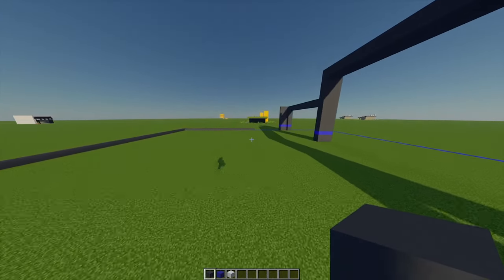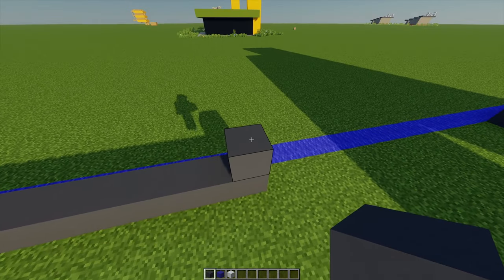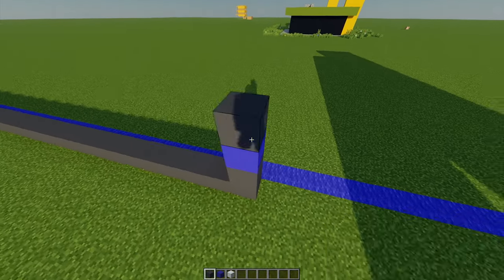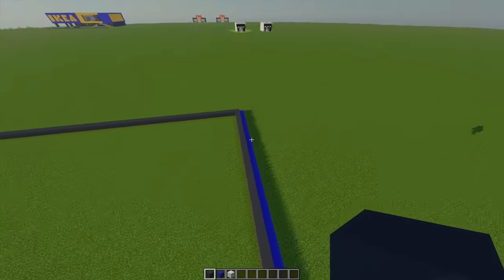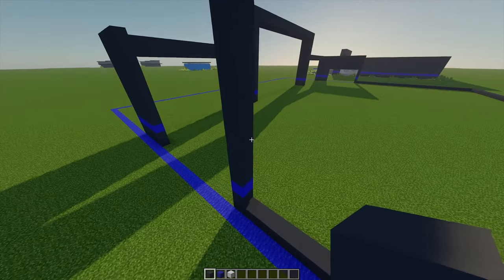Moving to the other side, I'm going to build this pillar up. From this block I'm going to place one more gray concrete on top, then one more blue concrete, then nine more gray concrete on top of that. Once that's done, on this wall we've just built going all the way around, I'm going to heighten this by one more block.